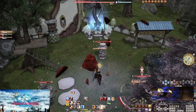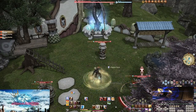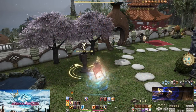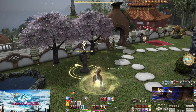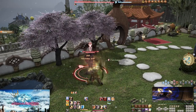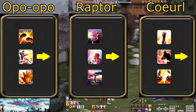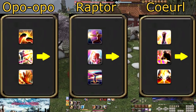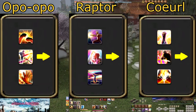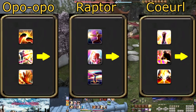And with this we have our full main set of skills. The ratio for our combos is 2-2-3: we alternate our Opo-Opo Form skills, alternate our Raptor Form skills, and Demolish is every three combos. There are three skills in each form — two single target and one AoE skill. Rather than different combos like all the other melee, we have one extremely long combo that goes on until the end of an encounter, or we drop the combo due to downtime.